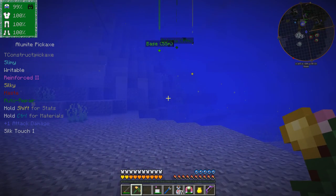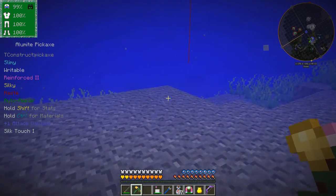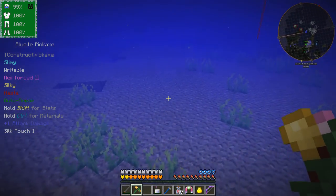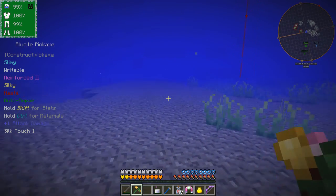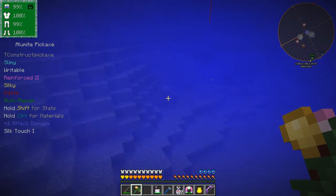It will use power while I'm underwater, so this 99% will go down. But you can also run even underwater. The way you run with this armor, you get to a flat bit like this and press W twice. And there you go - whee! Isn't that fun?